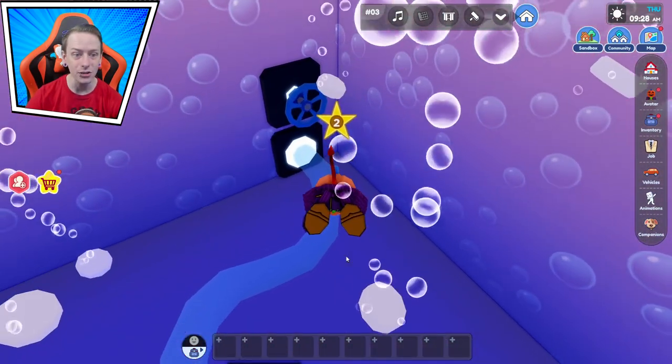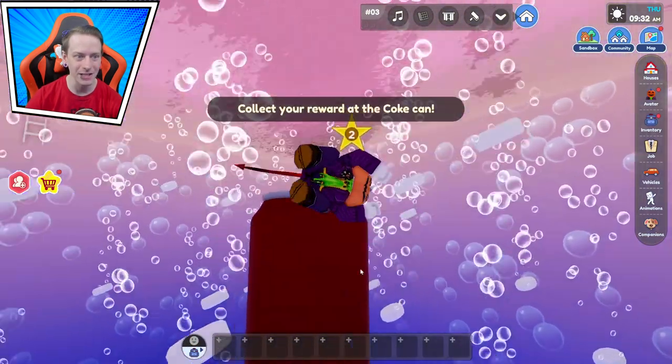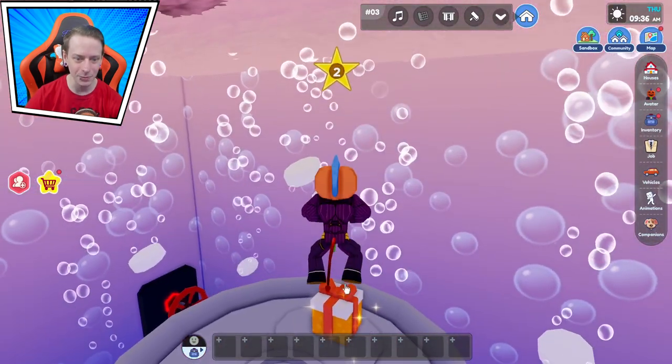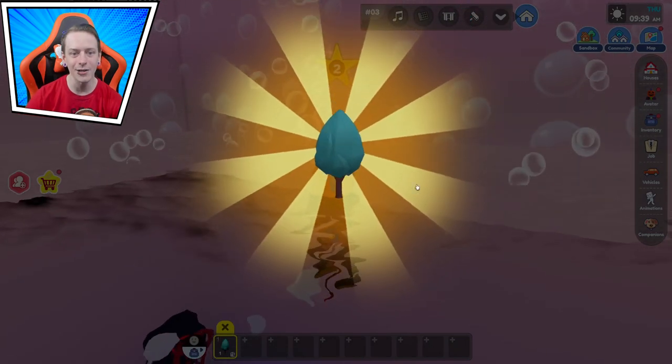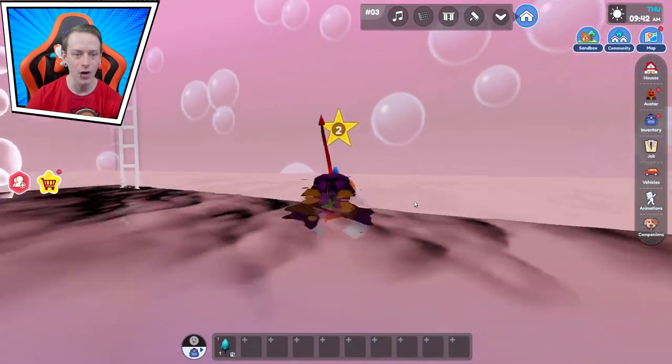It added mentos to the water! Dude, what? Okay, let's do this side — it makes it go. Collect your reward — where is it? It really expects me to collect this underwater? Okay, we got it! We got ourselves a tree. Awesome. That's exactly what I was hoping for, a tree.